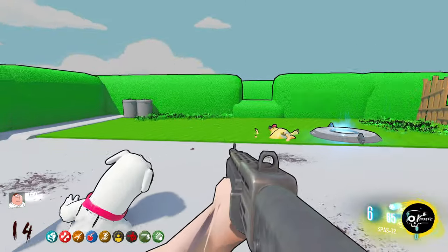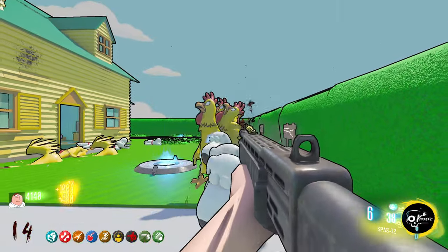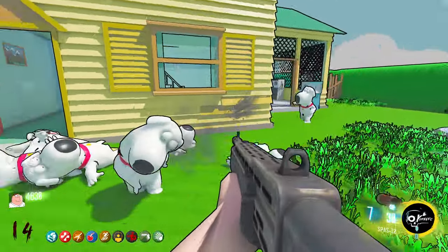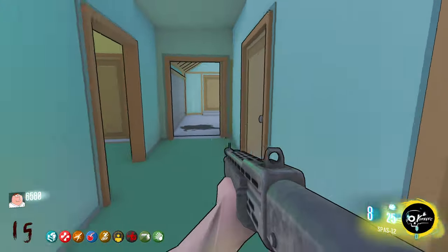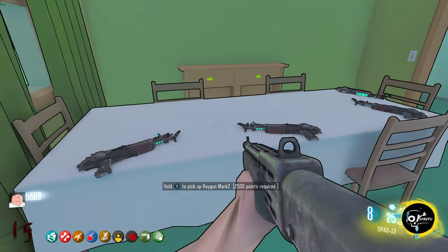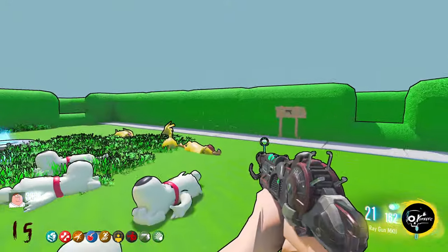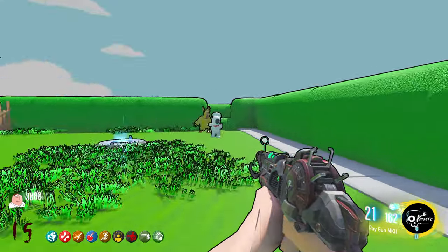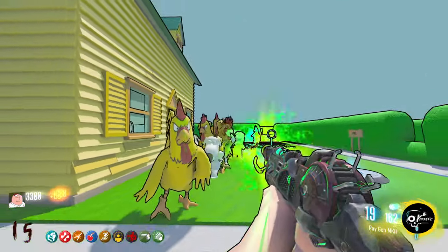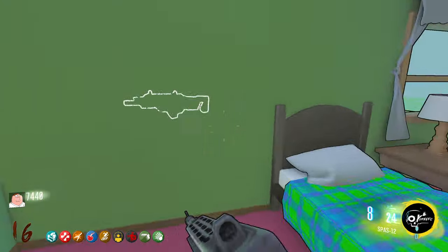We don't have any ammo in our good weapon, and the Spaz - I guess it's a one-shot but we're not gonna get very many points. I'm doing a little better at avoiding the teleporters. Oh what - pick up the Mark II Ray Gun for 2500 points? Sure! I did not expect that - that is awesome. Oh yeah, we have Mule Kick - I forgot about that, so we still have the Spaz.